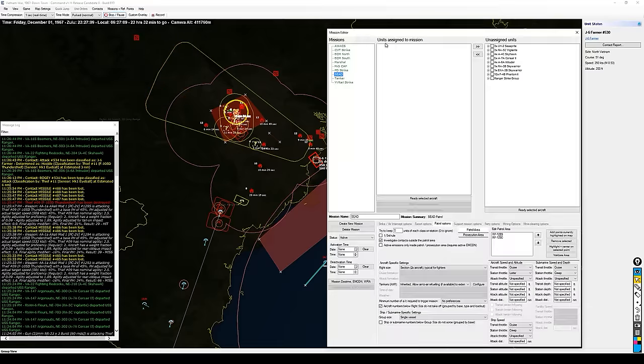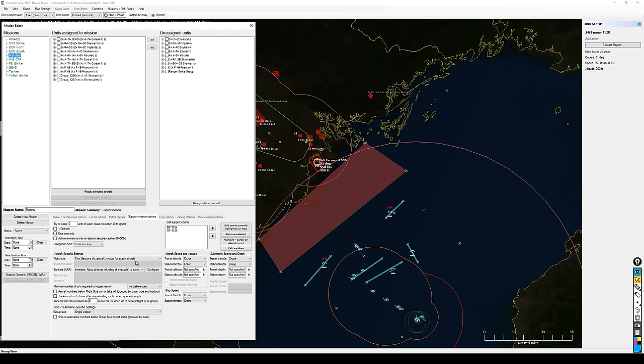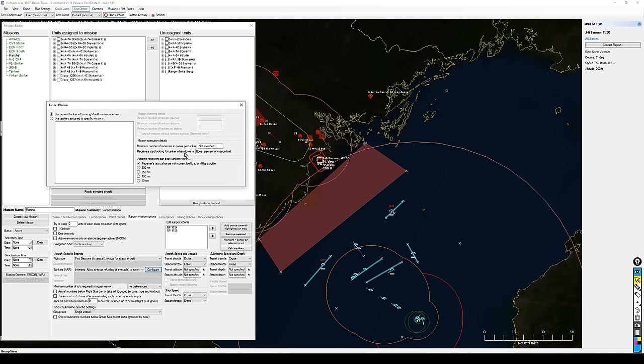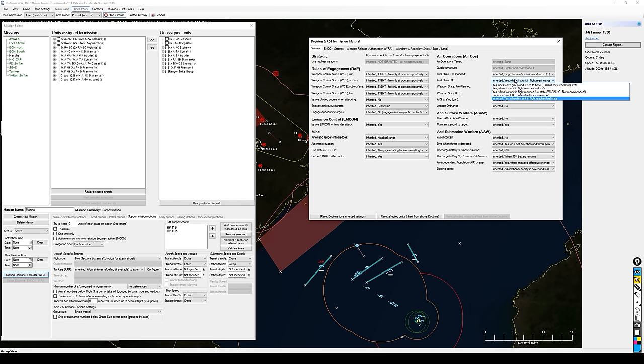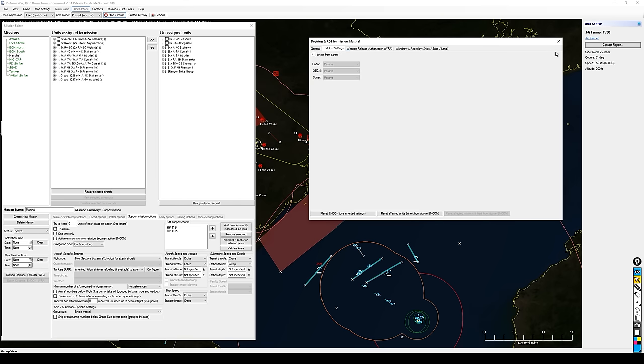Let me do some cleanup work on these missions. It's easy to lose track of some little basics, especially when doing real-time commentary. Let me go to my marshal mission. This is something new with Command Version 1.11 — I now have a lot of options for how aircraft handle air-to-air refueling. For receivers to start looking for a tanker when down to a certain percentage of mission fuel, for my marshal I don't want these guys hitting the tanker unless I tell them to, so I'll set that to none. Under Mission Doctrine, Fuel State RTB — never RTB no matter what your fuel state. I'll manage that myself. Weapon State RTB — do not RTB on this marshal mission. I'll take care of that myself.